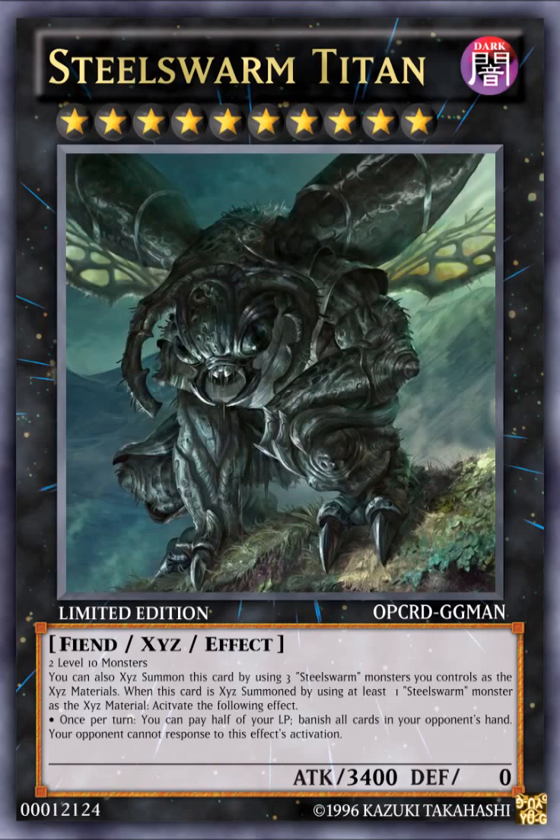It's pretty much Steel Swarm Hercules but much stronger, because it banishes all cards in your opponent's hand. So if your opponent is playing PK Fire and they have Tour Guide or Shaddoll Squamata and Graff in hand, they're screwed. And against Monarchs, if you banish their searchers like Pantheism, it really hurts them. It's a really good card.